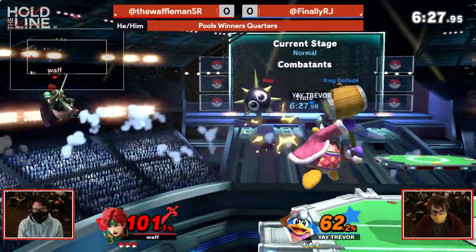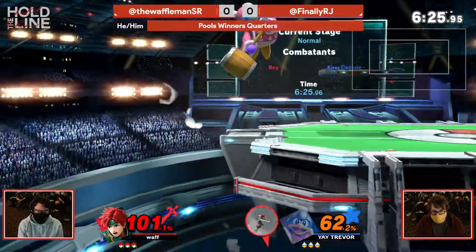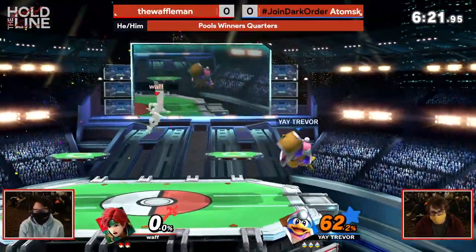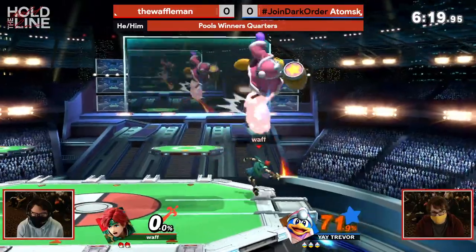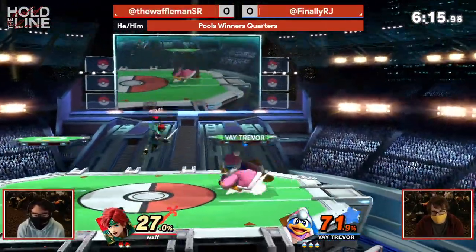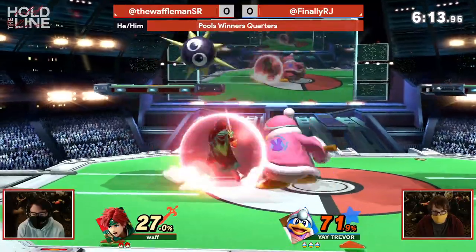The big thing about it is it's kind of similar to what we saw in the last match with Bowser, right? Same thing. You can get all that damage, but can you get the kill? That dash attack putting a whole lot of fear into the heart of Waffle Man, not really wanting to take that big belly flop, and now you're at a spot where Atomus can play to trade and continue to put that damage on.